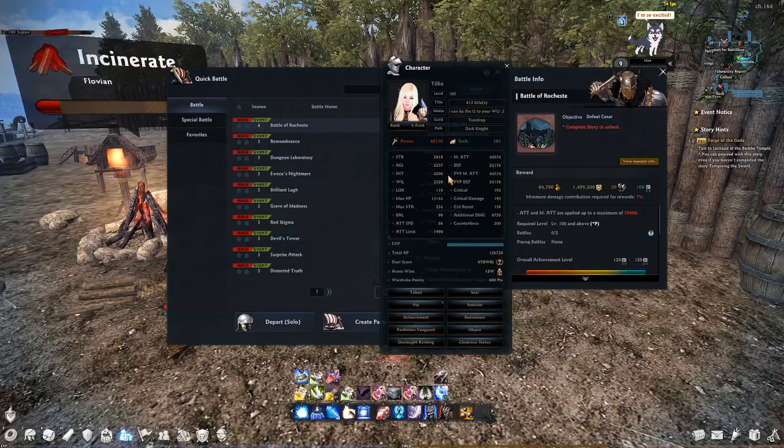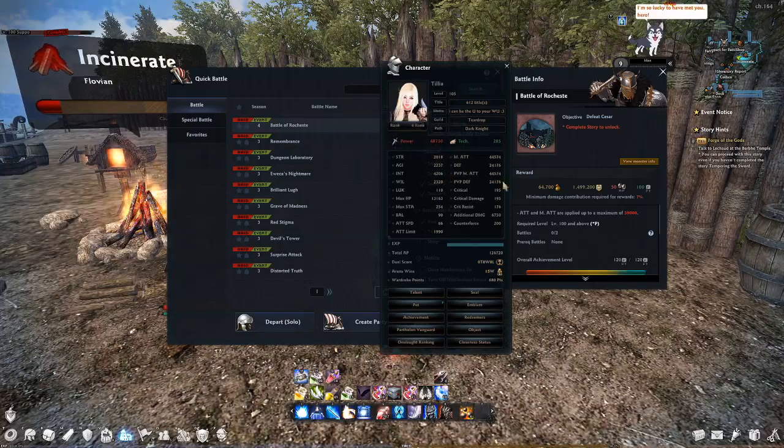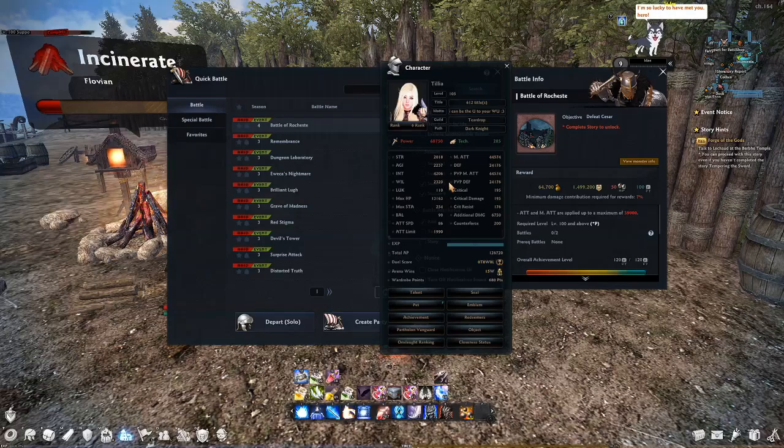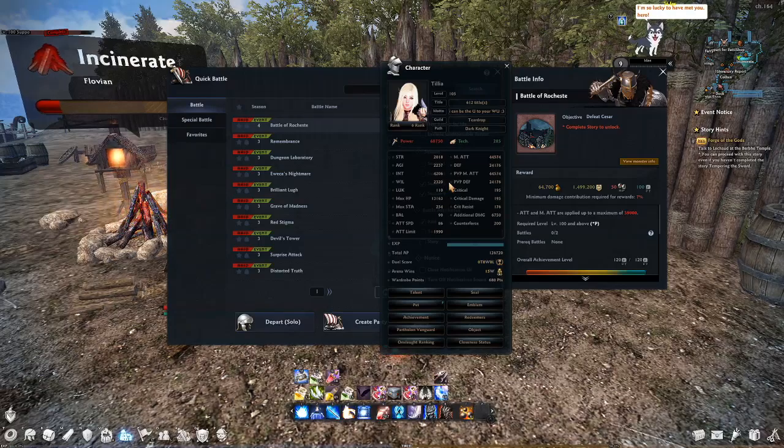The next two you can actually ignore: PvP attack and PvP defense. They are literally the same as your regular attack and defense. They are listed separately because there used to be items that gave you only stats for PvP — acquired within the PvP realm so they wouldn't have an impact on raiding back in season 1. But nowadays the PvE gear is like 10 times better than the old PvE gear, so even in PvP you'd be wearing your PvE gear. Again, ignore these.